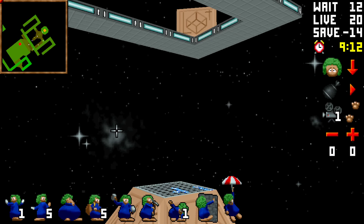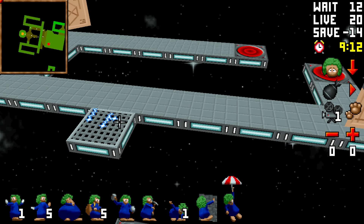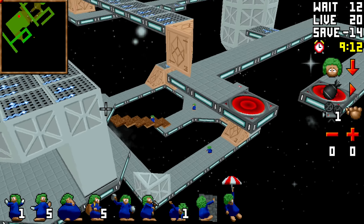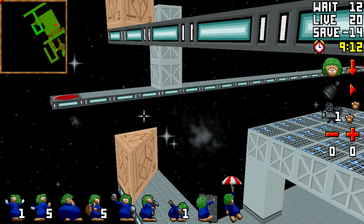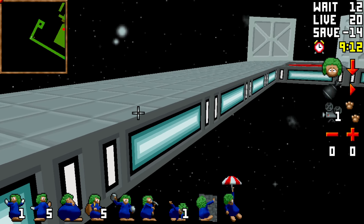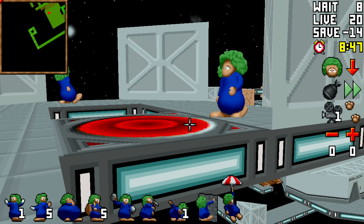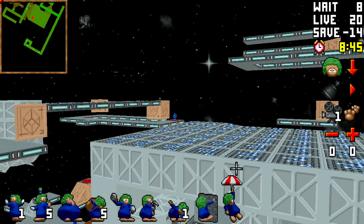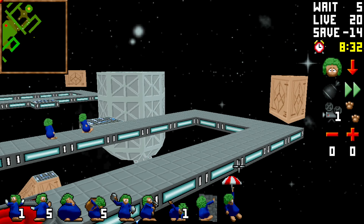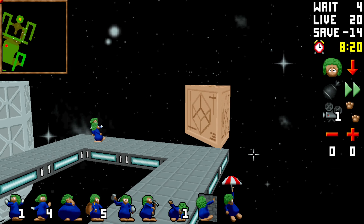They use this teleporter — let me find them — there's a long catwalk block somewhere. There they are. Alright, they just follow along the path, hit those deflector blocks, and then use this teleporter which takes them over here. Then they follow along this path, and I have them turn to the right so they also hit this deflector block.